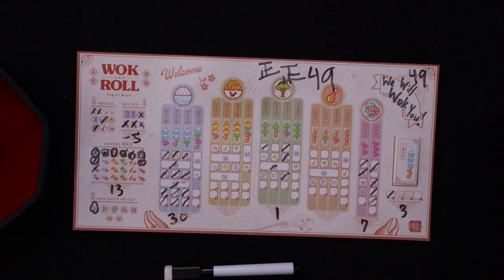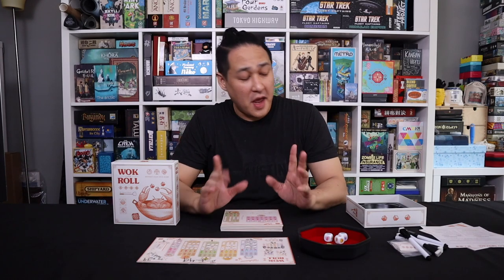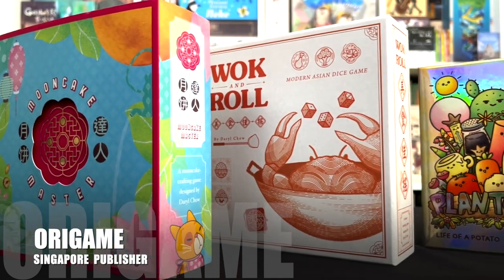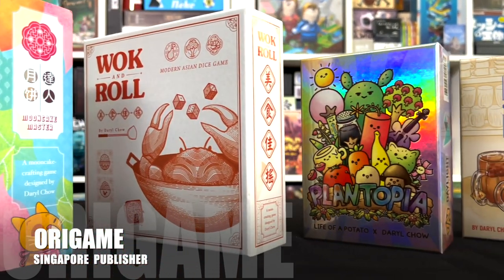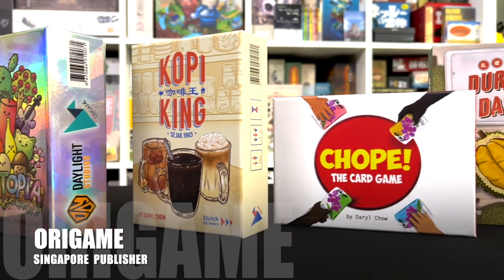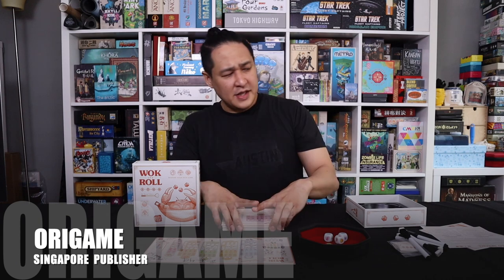And that was Walk and Roll on the expert mode. Walk and Roll comes from Singapore, from the publisher Origame. Now if you're unfamiliar with this publisher, they only have a handful of games and they lean more towards the lighter, more family-friendly, more approachable side. They're very invested in leveraging Singaporean culture and infusing it into their gameplay — a game about Singaporean coffee houses, a game about durian dash (durian being the number one fruit in Singapore), and a fun quick speed party game about hawker centers.